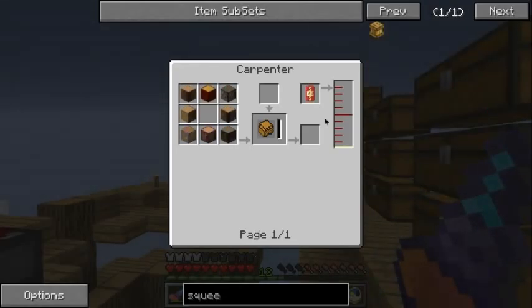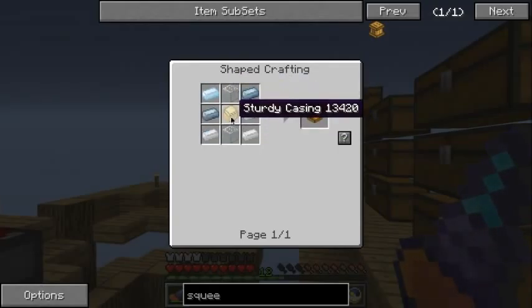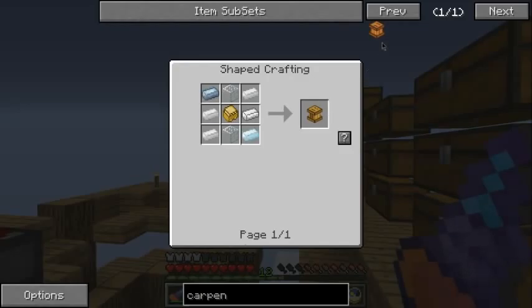This one's called the squeezer — a pretty easy recipe. It uses some tin, some glass, and some sturdy casing. I'll show you the recipe for the carpenter as well while we're here: it's slightly different, it uses bronze as well as a sturdy casing. The sturdy casing, by the way, uses eight bronze.